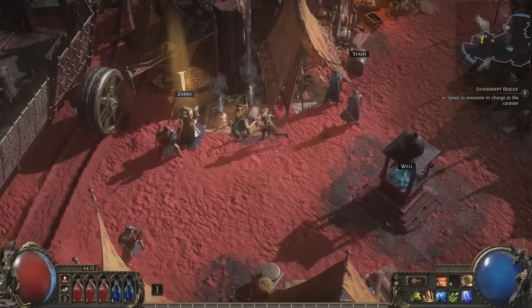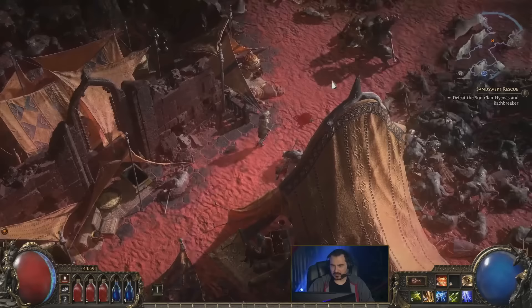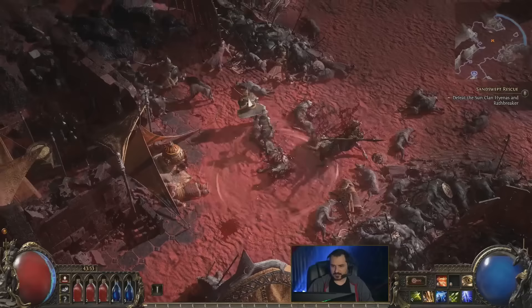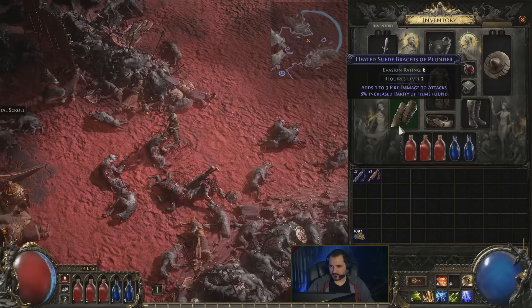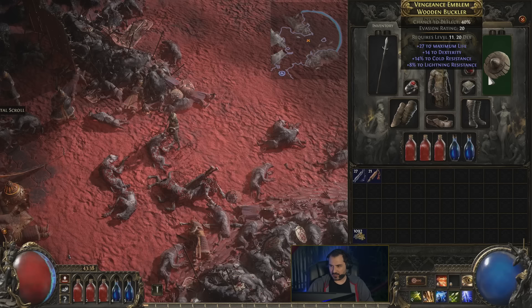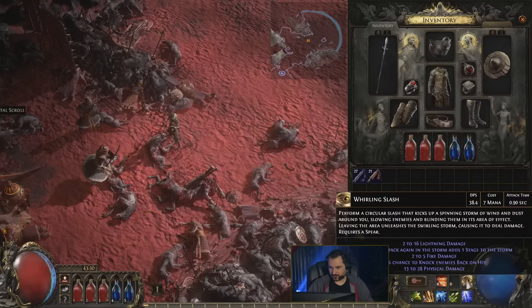We're getting a quest: Defeat the Sun Clan Hyenas. Let's see what skills we're actually using. Rapid Assault. What's that other one? Whirling Slash. It has 11 mana cost, extra lightning damage — we get lightning damage from the weapon. Chance to maim, and we have chance to deflect. I was reading Reddit about this — I think deflect is kind of like spell suppression but for non-spell hits, for melee.